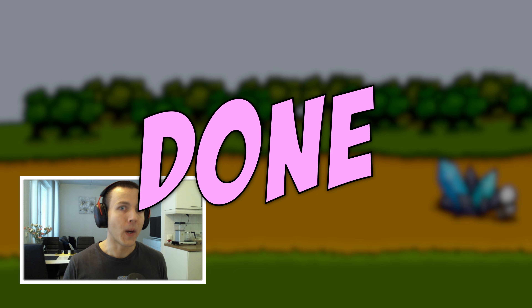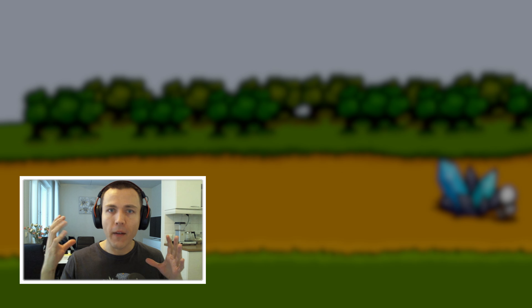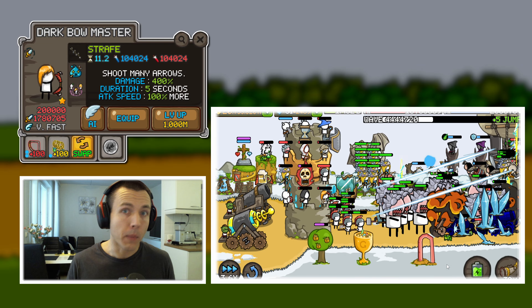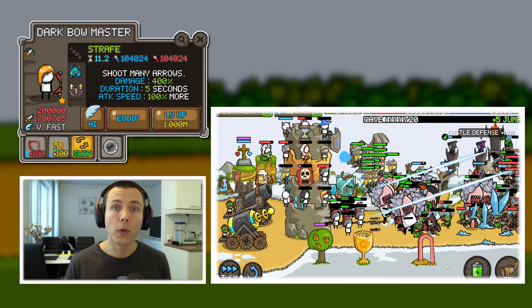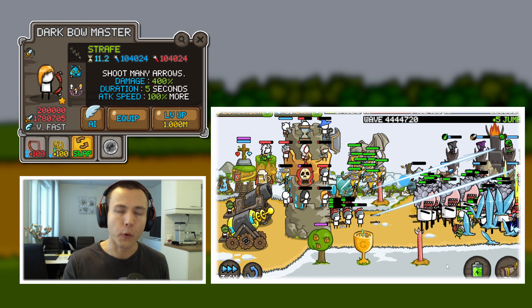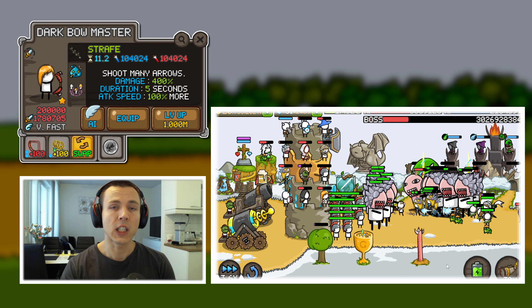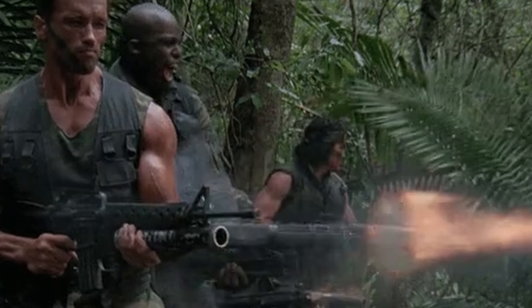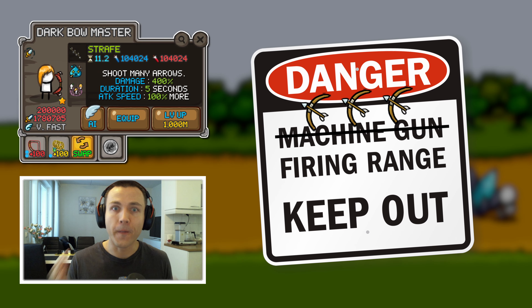That's melee units done. Let's move to the ranged units. So we have Dark Bowmaster next. She's an excellent unit for killing bosses during your waves, and she also helps you against normal monsters and against things like the Flying Chaplin, for example, during your waves. So she's a really viable unit for your Physical Summon Waving build. And she has a fire rate that machine guns can only be jealous of — those hands are fast.